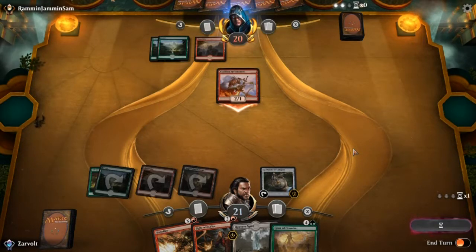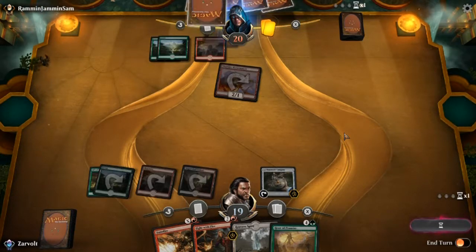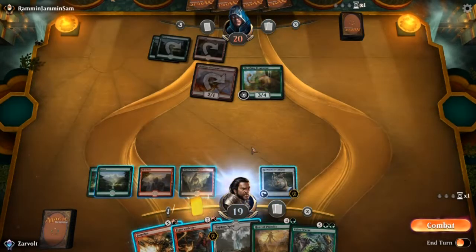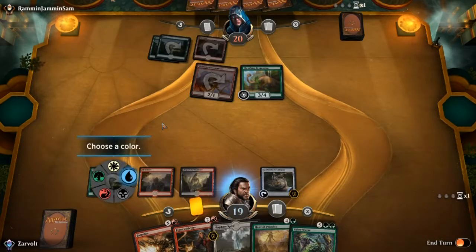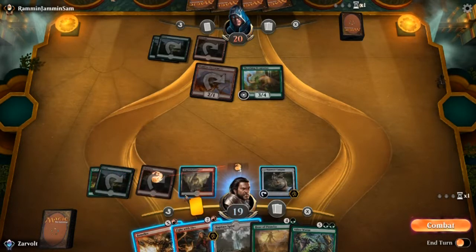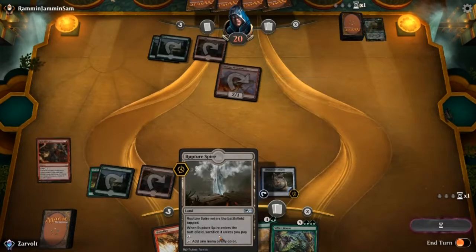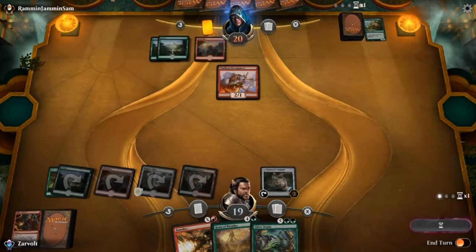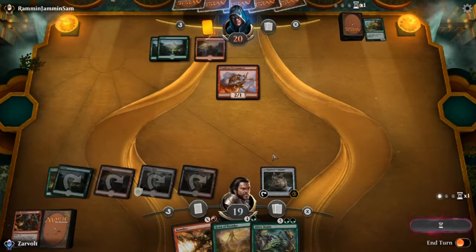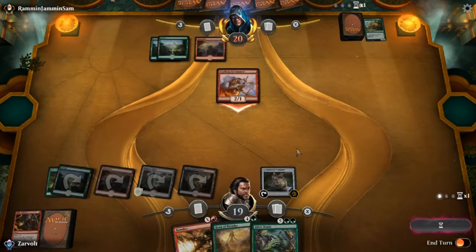We need to get our Rupture Spire. I like Rupture Spire because it can be any land color you want, but you've got to tap another land to get it out whenever it comes out. They've got a Brontodon, so we could go ahead and Fight with Fire that Brontodon — that does sound like the best plan. We can add two of any color, so we get to choose. Fight with Fire that Brontodon so he can't get rid of our compass. Now we can play a Rupture Spire. For three-color decks that need the extra lands, Rupture Spire is really good.